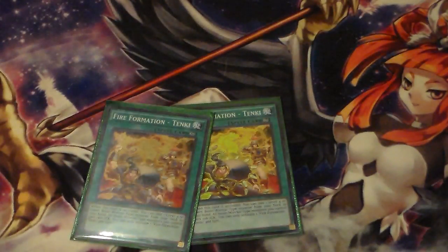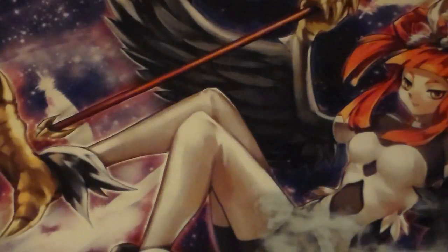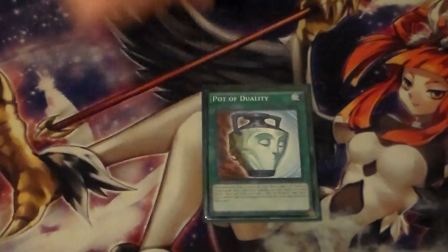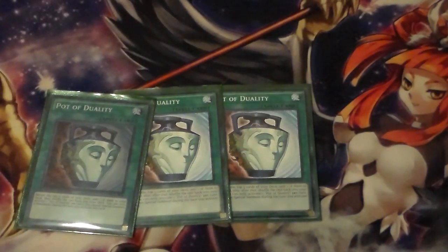Then we run three Fire Formation Tenki. Tenki works very well in this deck because most of your cards are warrior beast monsters, so you can search out a lot of things. This deck is very consistent in getting out all of its Yosenju monsters, and it can be pretty fast. Next we run three Pod of Dualities. Some people only like running two because they feel it's a little cloggy. While I agree with that statement in some decks, in this deck I find it doesn't really get cloggy. Duality here really doesn't clog that much — unless you're going for a Lightning Chidori, a Harpie's Pet Phantasmal Dragon, or a Fire King Tiger King, you're not going to special summon a lot. So I like running three of it.